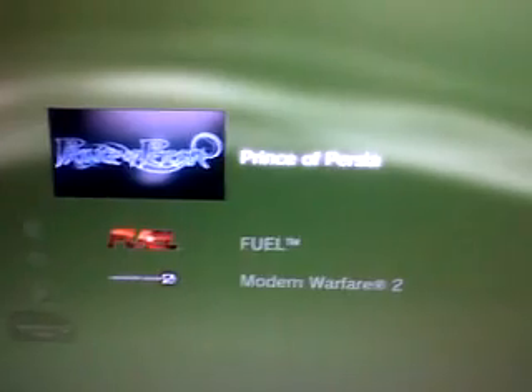Hi YouTube, it's PS3Hackstar with another hack for you on the game Prince of Persia, the epilogue. This is not the Forgotten Sands, this is the cartoon version. As you can see, I've only got 1% because I've started the game, and that's for the trophy 'Into the Storm'. I haven't got any other trophies. Today I'm going to show you how to hack it and get the save exploit. You don't get all the trophies, but you get a good 20 of them at least.